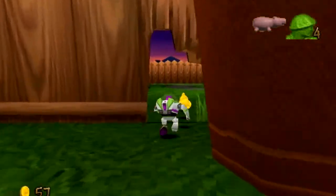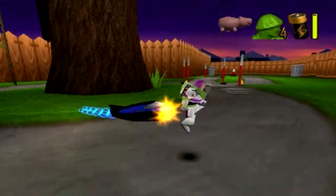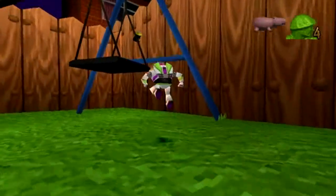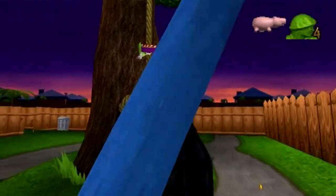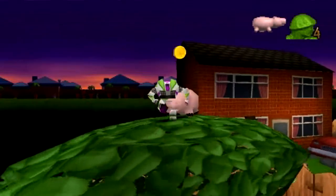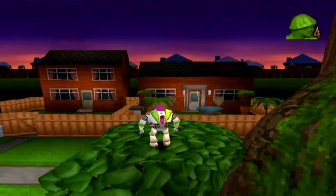We haven't gotten the soldiers yet either. You can blow up these cars — they take a little bit more; you can also ground pound them. But what we are gonna do is go back up to Ham, because he has a Pizza Planet token for us. This bastard has a tenth of the Pizza Planet tokens in the game and he's just not gonna give them to you until you give him what he wants. So you'd better have those 50 coins.